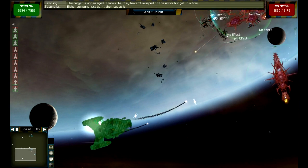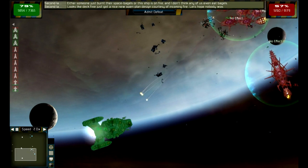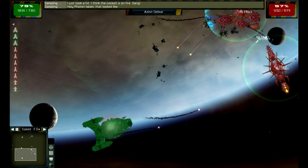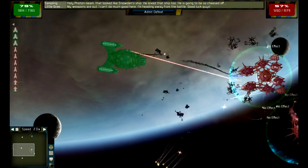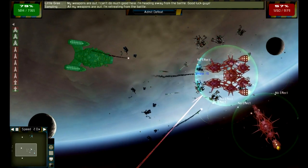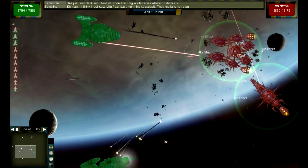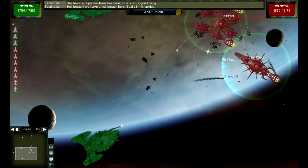I did not expect this game to be like this at all. I thought it would be more like an RTS where you just click, drag your ships, and tell them to go shoot somewhere. My ships seem to be putting in work, although I only have two big ones left — I hope I don't lose this.